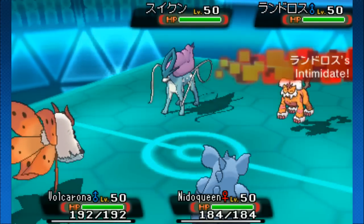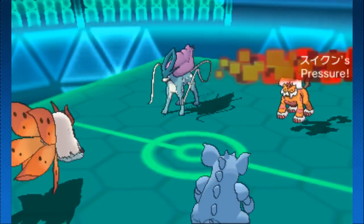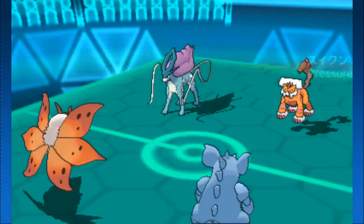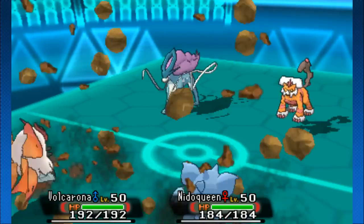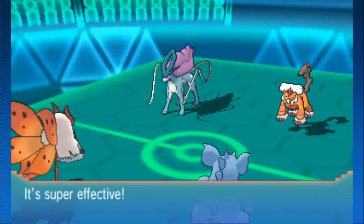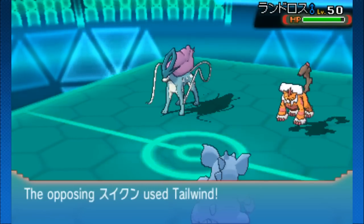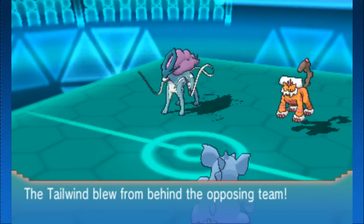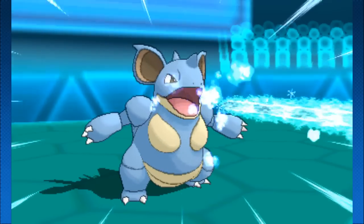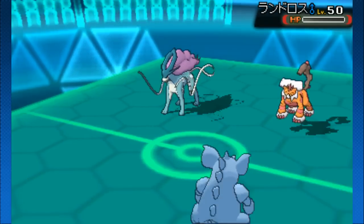So we have Landorus and Suicune versus Volcarona and Nidoqueen. Nidoqueen is still a pretty powerful Pokemon, but Volcarona is already down to the rock slide from Landorus. It's a Life Orb — not even a scarf Landorus — and then Suicune is setting up Tailwind. The opponent got the setup it needed, but Nidoqueen traded an ice beam and got the Landorus back.